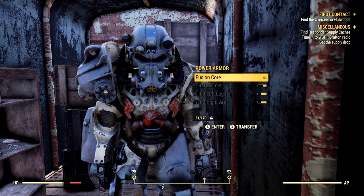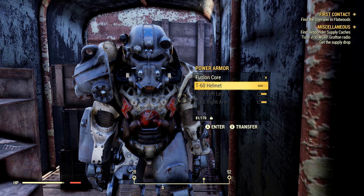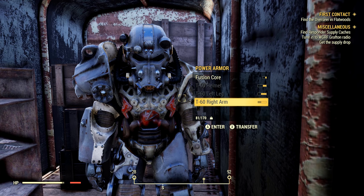Now there are a few things to note. While this is a power armor spawn location, someone else may have come through here and grabbed it, and items will not always be at their spawn points. So if it's not here when you turn up, that's pretty common, but be sure to check every now and then — eventually you'll find it here.